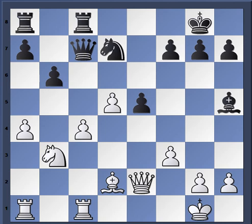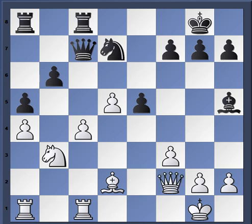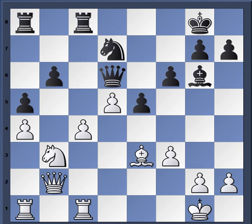Here's an important decision by Aronian. If he doesn't stop white with a5 himself, then white will play a5. For instance, he could have played queen d6 but then allowed a5. So he plays a5 himself. Now queen f2 - white tries to focus on this weakness. Queen d6, bishop e3, bishop g6, Magnus goes to d2. Then f6, fortifying the e5 pawn, queen b2, rook to c7. White has his own weaknesses here as well, which black is focused on.